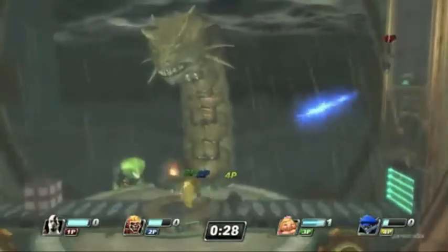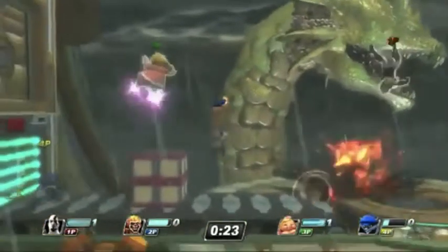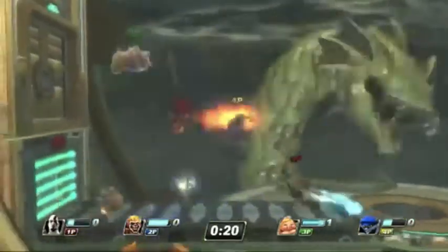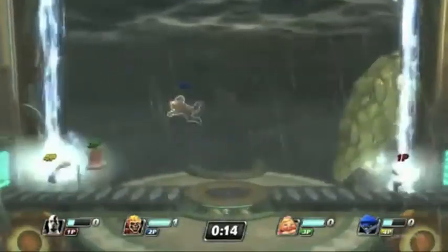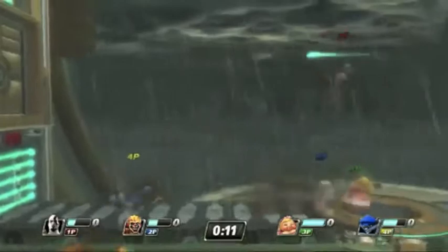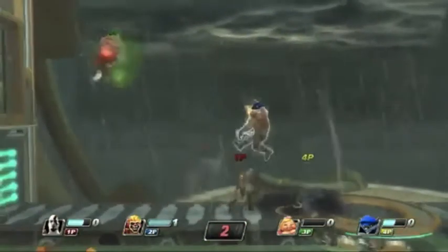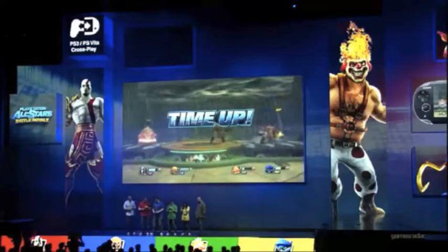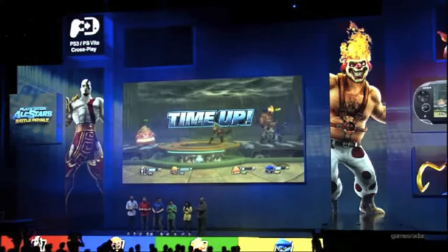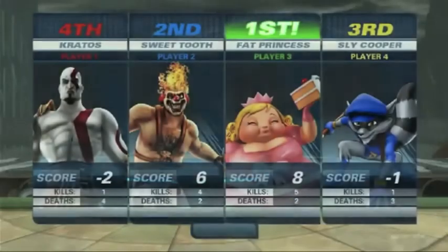Here we are in the last 30 seconds of the match. It looks like Fat Princess is perhaps working again towards a level 2. Quark just got taken out by the Hydra. Kratos is back at level 1 super — he uses it but does not manage to get any kills. Fat Princess manages to collect two kills with a level 1 — does pretty well for herself. Sweet Tooth just misses a level 1 super. We have 10 seconds left — it's been a very competitive match, I'm actually not sure who's winning. Fat Princess starts another level 1 super. Time's up! Let's see who wins... it looks like Fat Princess took that one.